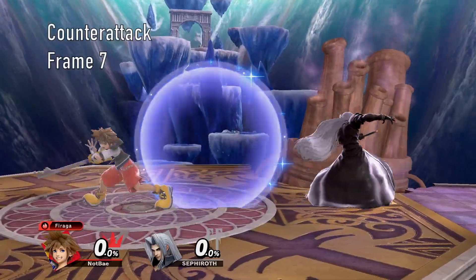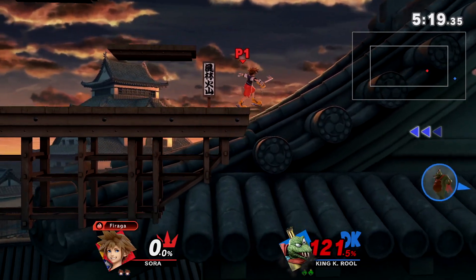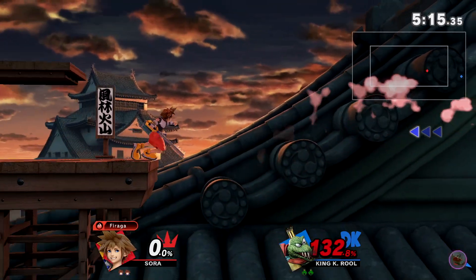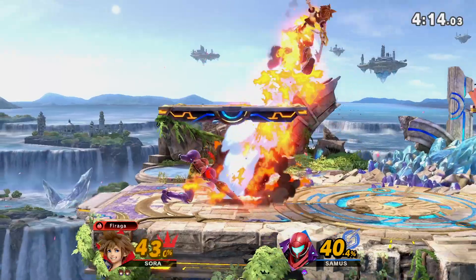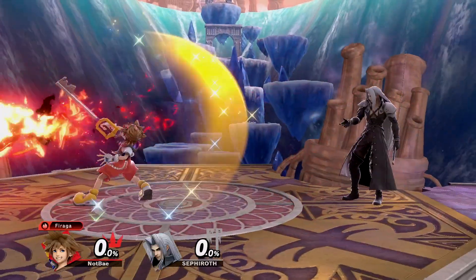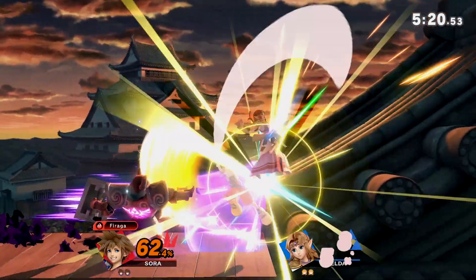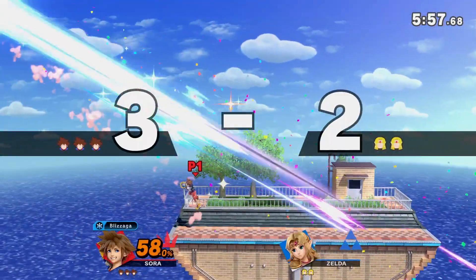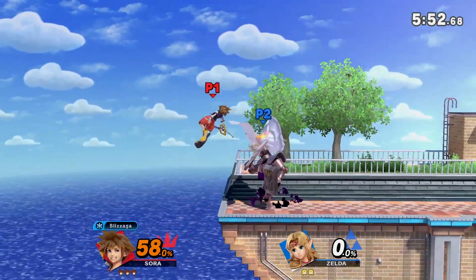Counter-Attack is a somewhat basic counter with a couple of quirks, the most notable being it temporarily stuns the opponent before landing the attack. This can make linear recoveries with hitboxes extremely easy to edgeguard. The only downside is its relatively small hitbox, which will miss on correct spacing. And since Sora is the last DLC character, the counter kind of reflects projectiles — Sora gains ownership of it, but doesn't change the direction the projectile is going. So while you can be safe from projectiles, there's next to no risk for your opponent to spam them at you, though it can make for some pretty wacky interactions.